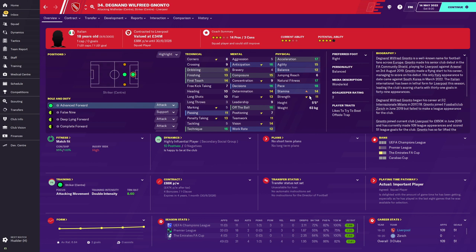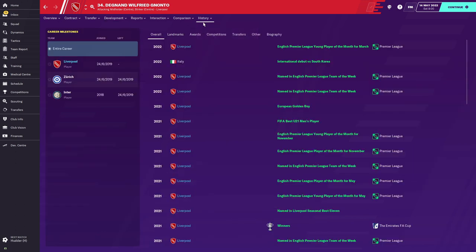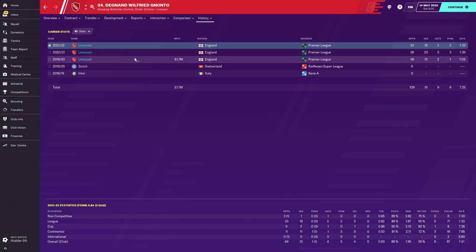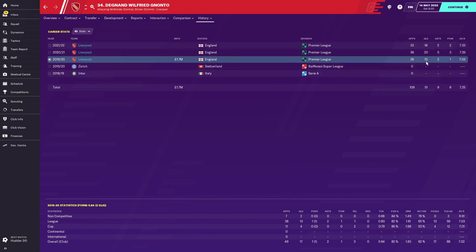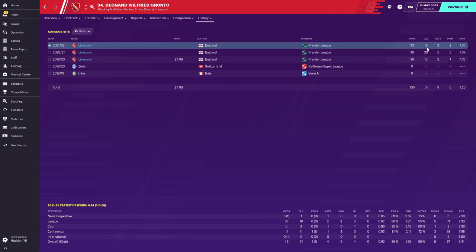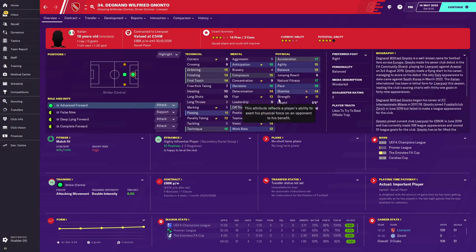His strength has gone up by five, and his jumping reach was on five and is now on 11 — risen by six. His bravery has gone down, which signals an injury, and checking his injuries confirms he's had a few since joining — not surprising given how much we're using him at such a young age. In his first season he scored 13 goals in 38, second season 20 goals in 38, and third season 18 goals in 33 games. With 31 goals in 49 cup competitions he's already a wonderkid, and we're skipping to season five to see how this monster has developed.